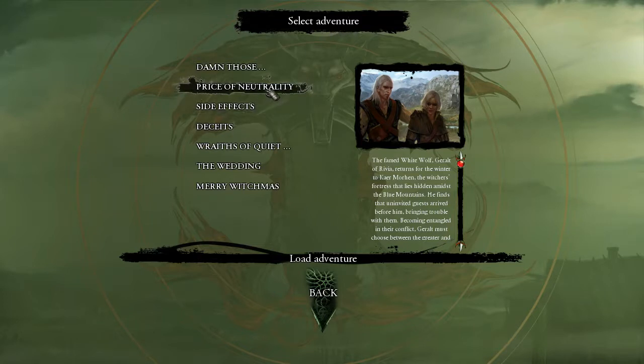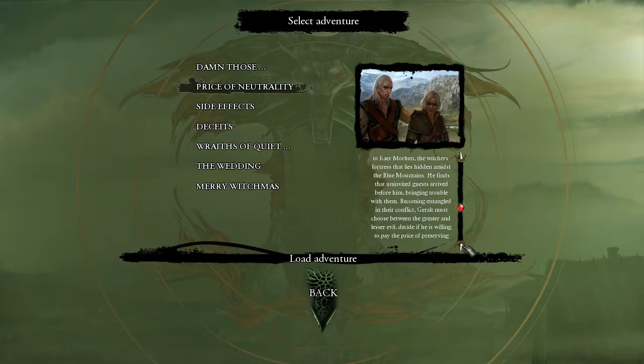Price of Neutrality. The famed White Wolf Geralt of Rivia returns for the winter to Kaer Morhen, the fortress that lies hidden amidst the Blue Mountains. He finds that uninvited guests have arrived before him, bringing trouble with them. Becoming entangled in the conflict, Geralt must choose between the greater and the lesser evil, and decide if he is willing to pay the price of preserving his neutrality.